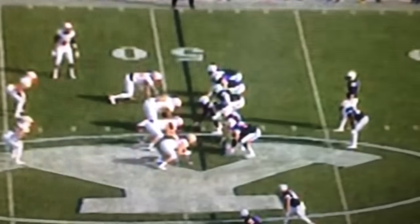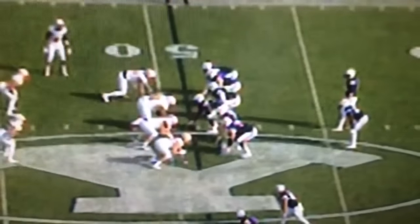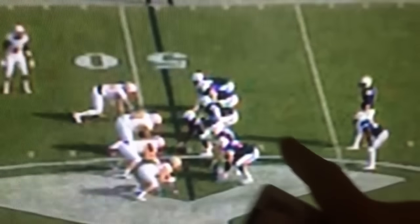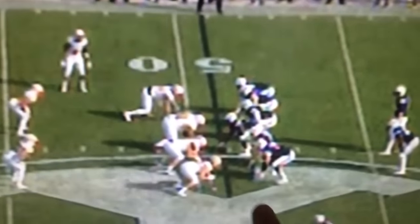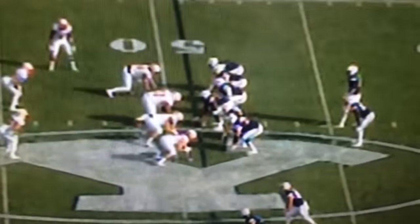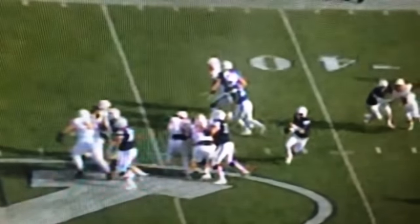Here's another pass play by Tanner Mangum. I love the play called by Ty Detmer — he's going to give Tanner max protect, leaving all seven guys in to block: tight end, running back, plus the five offensive linemen. Southern Utah sees Tanner in and brings a six-man pressure — their four plus a blitz — and they actually run a line stunt with the defensive end around. Look at how the BYU offensive line picks it up: that exchange at the center-guard, they log them down, push them out, and Tanner has plenty of time to throw.